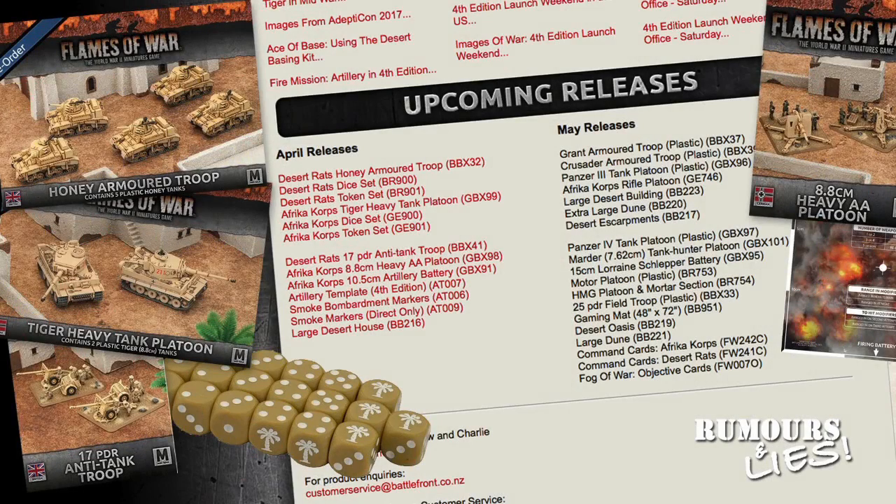April saw the scheduled release of new mid-war kits from Battlefront, like the Honey and Tiger tanks, as well as the 17-pounder anti-tank troop, 8.8cm heavy AA platoon, and 10.5cm artillery. There were also dice and token sets, artillery templates, and terrain.